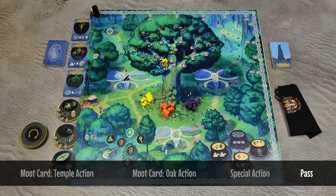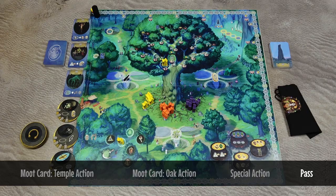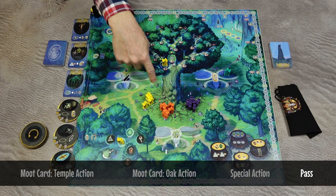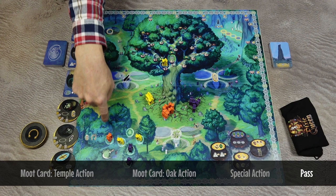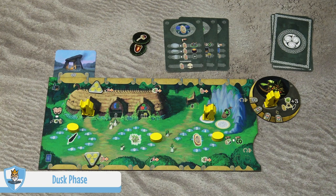However, after passing you may gather these ingredients from the forest. You take one of the passive druids if you have any available, choose any of the ingredients, place your druid on the chosen space, and place that ingredient token into your supply. On your next turn, if you still have any passive druids available and there are still ingredients available, you may again gather those ingredients. Once everyone has passed and there are no more ingredients or passive druids available, the day phase is over.